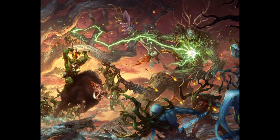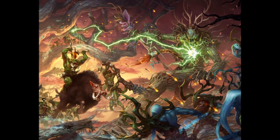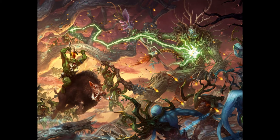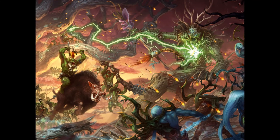The Wurgog Prophet's command ability is also worth mentioning, as it can be used on a unit of Big Stabbas to have them pile in and attack in the hero phase. Since the Big Stabbas are so fragile, getting another round of combat before the opponent can swing is extremely beneficial.